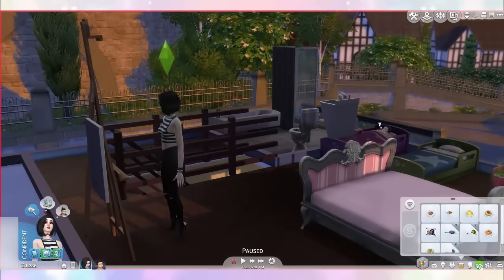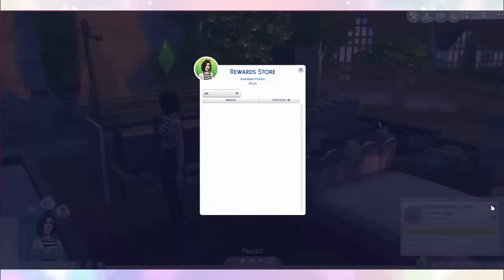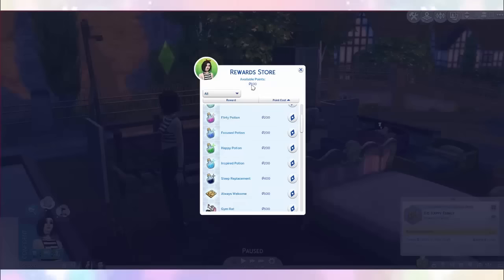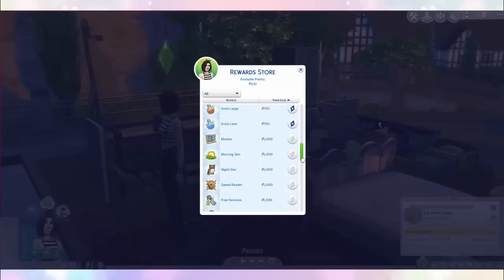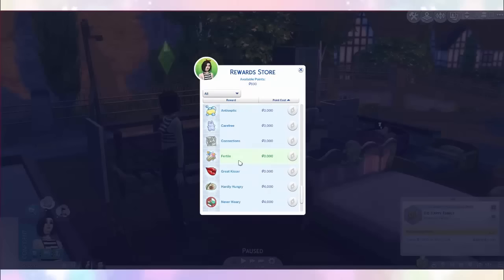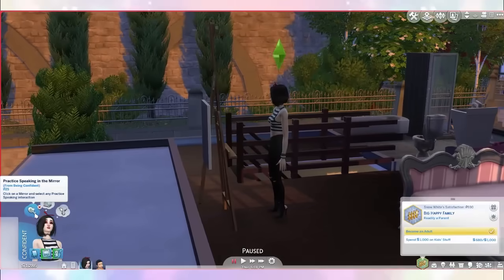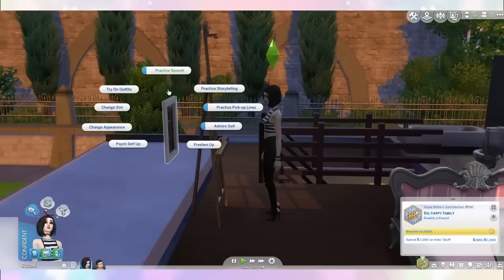For the future babies I kinda wanted to try and get the fertility reward, which will apparently increase the chance of having twins and triplets! We need to save up these points so that we can afford it — it's 3000 and we have 930 right now. How do I get those? Do we complete these whims? Let's complete a few!